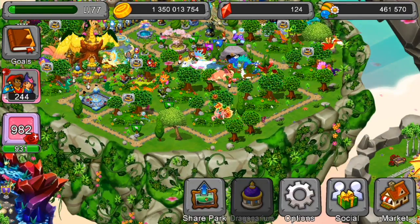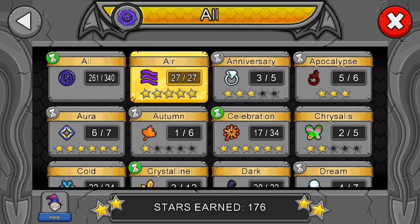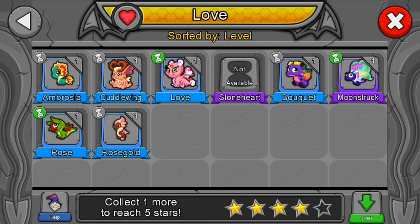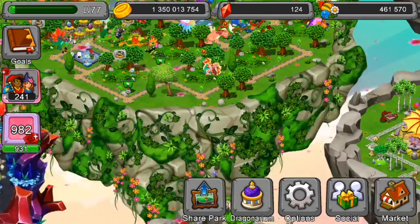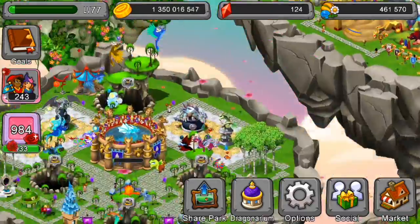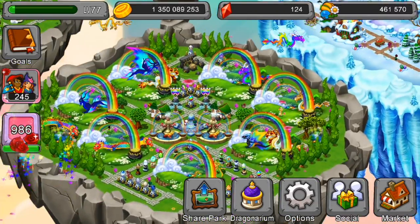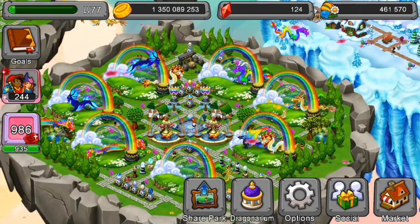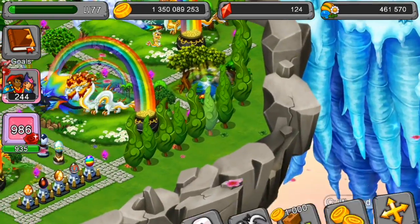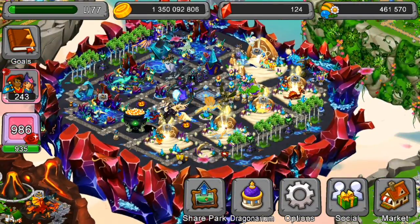Now let's go to my Dragonarium. Let's go to All. The Stoner dragon is in incubation — I forgot that. But it will be a video when I'm hatching it tomorrow. And I recreated my Rainbow Island, so it looks like this now. I like those cypress trees — they are very cool.